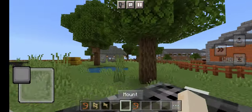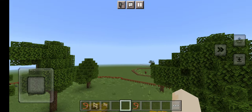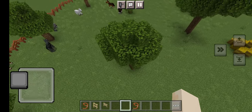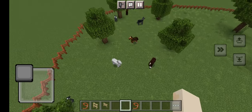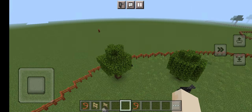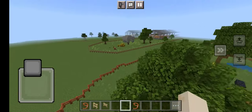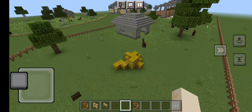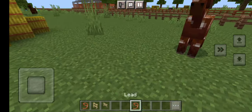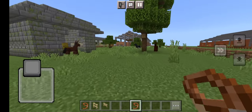Oh wait, did I already name you Oreo Cream? No, I didn't name you. What was I talking about? I forgot. This is the western pasture. I need to find horse stalls for these horses because they don't belong in the western barn.